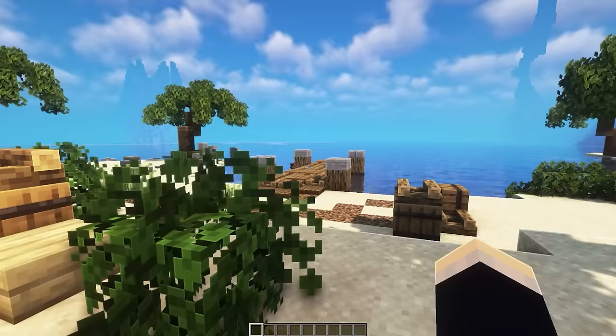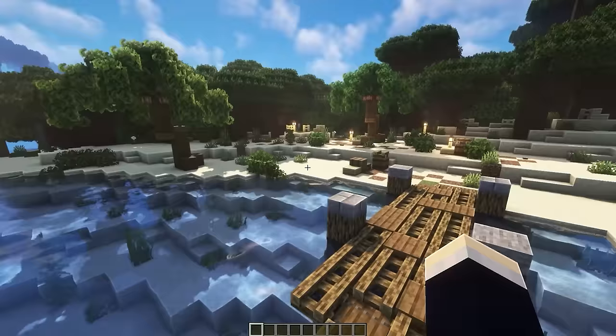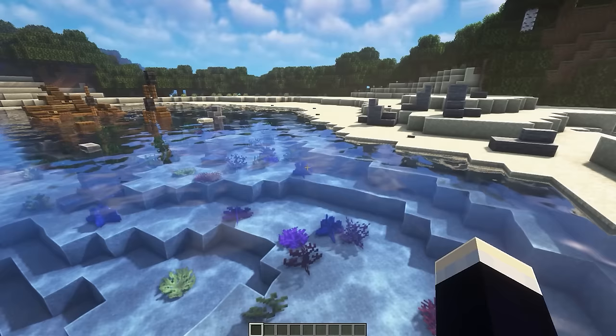Next up are four different beach build designs. The first is an actual beach with a pier. The pier itself is a pretty simple design, while the beach has a nice coarse dirt and grass pathway, big palm trees, bushes, and a really nice grass design throughout the sand.